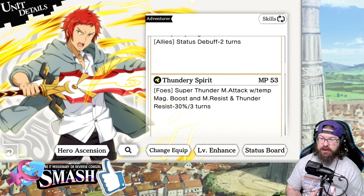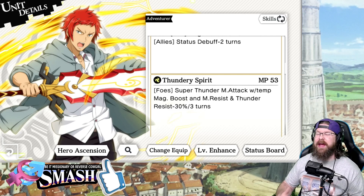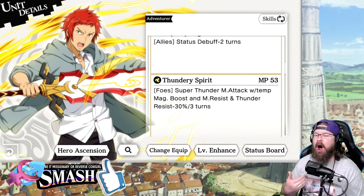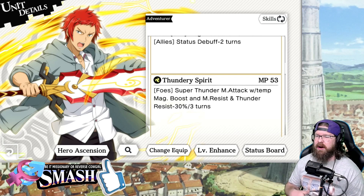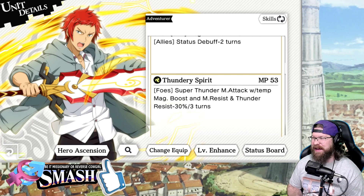You really have to use this dude with somebody who gives thunder. The biggest downside to thunder right now is we do not have anybody — at least as far as I'm aware — that gives 100% thunder like you do with light and wind. Wind's got like 2 or 3 units that give 100% wind damage. Wind is pretty awesome, light is pretty awesome. Most of the other elements are kind of lacking a little bit.